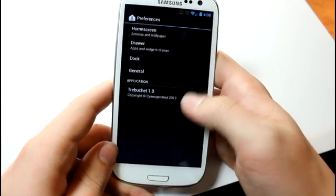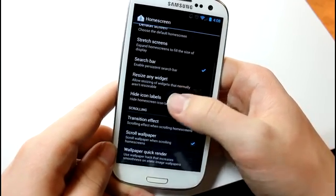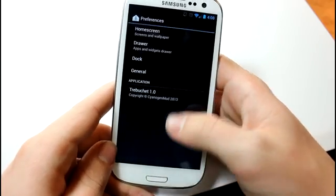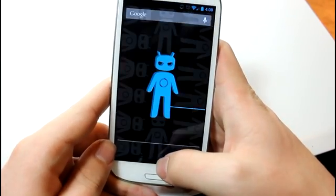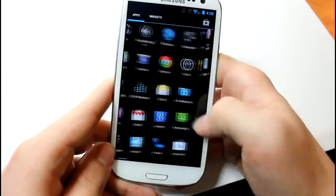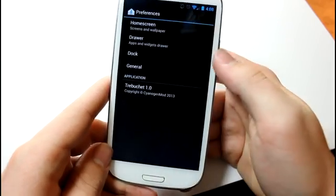If you go into Launcher, you can set how many home screens you want, set a different wallpaper, and do some little tweaks here and there, such as resizing any widget — that's a pretty good feature. You can also edit the drawer. So let's say you want to change the transition effect to a cube-in; you can go into your app drawer and see that cool transition. That is what Trebuchet has to offer with the launcher settings.